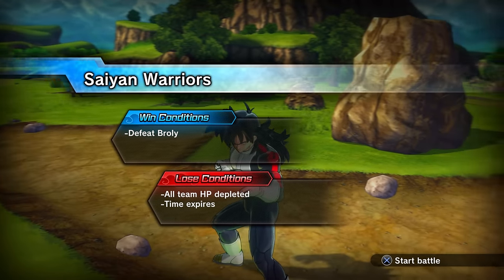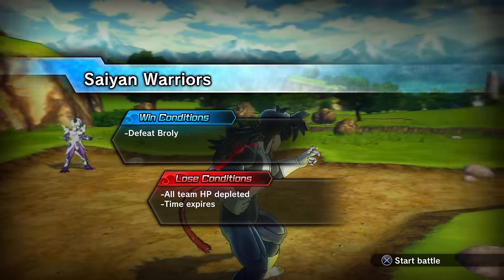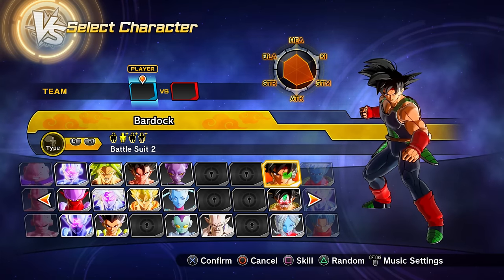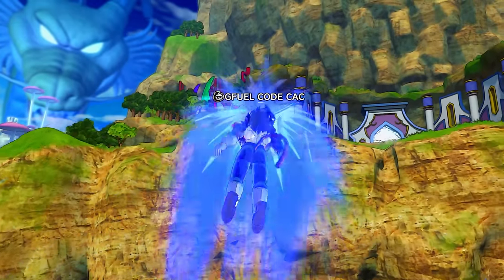Clearing parallel quest 84 (unlock by clearing PQ 83) gets you preset 2 of Bardock.